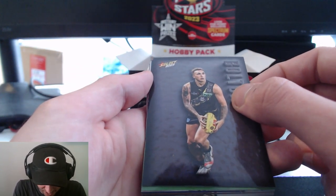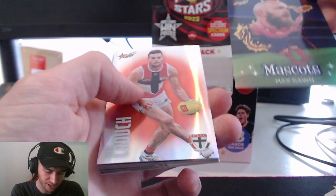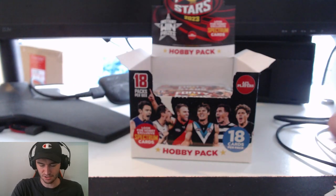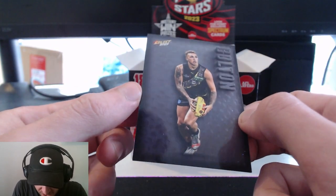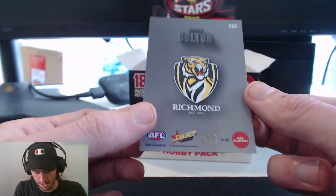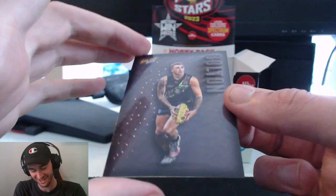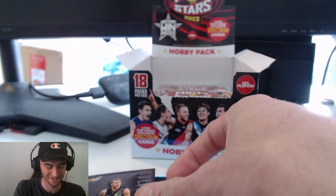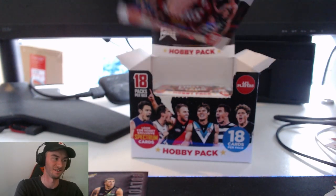We've got a Maxi — oh, this is a beautiful looking Mascots card — Max Gorn, and the Brad Crouch Common Parallel. That was a really good pack. I'm super keen to see what number this Shea Bolton is — 29 is the number we're looking for, or 001. What have we got for Shea? It's number — let's go baby! That's our first big hit of Footy Stars Hobby and I'm pretty happy with it. Shea Bolton, a really really nice card to pull.